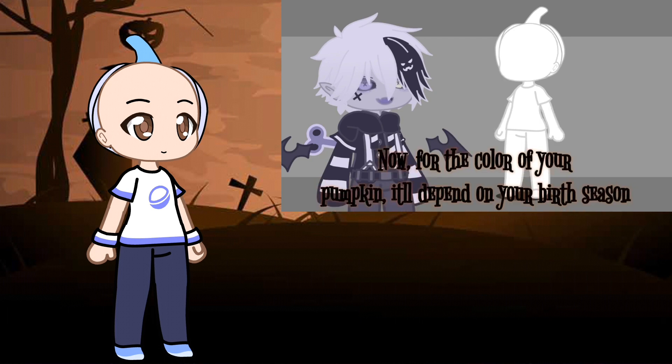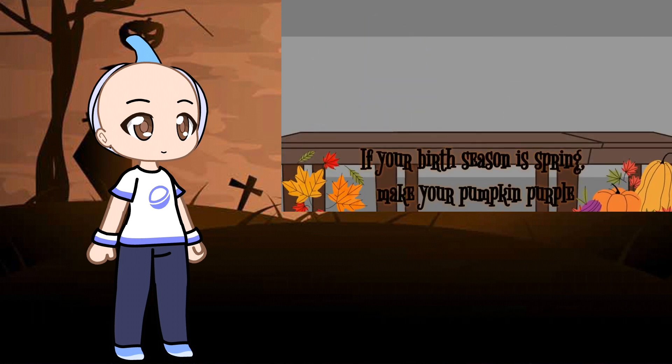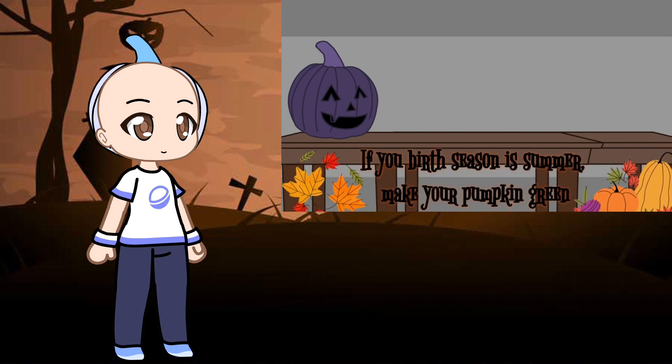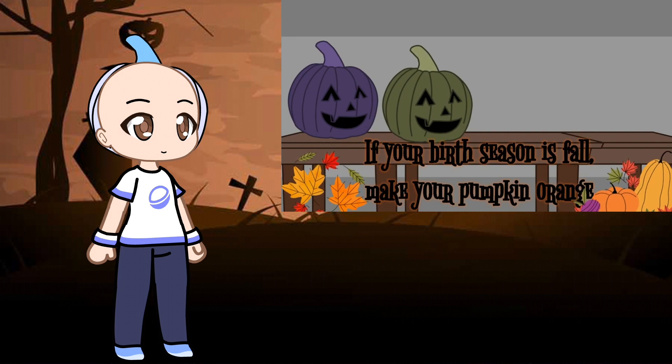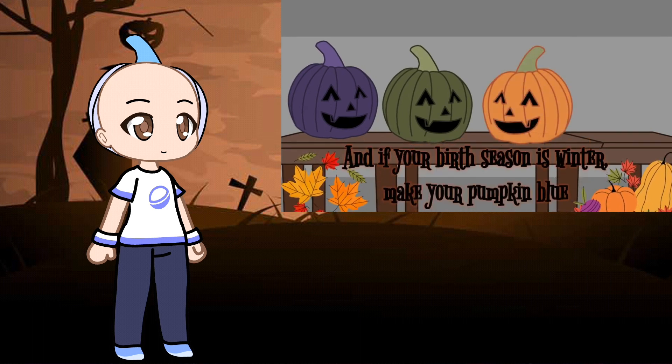For the color of your pumpkin, it'll depend on your birth season. If your birth season is spring, make your pumpkin purple. If your birth season is summer, make your pumpkin green. If your birth season is fall, make your pumpkin orange. And if your birth season is winter, make your pumpkin blue.